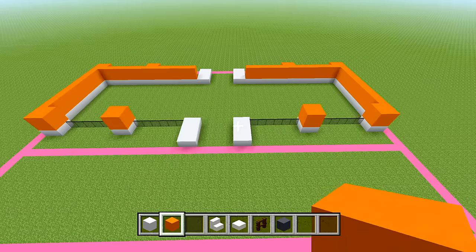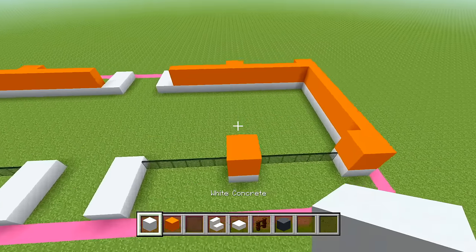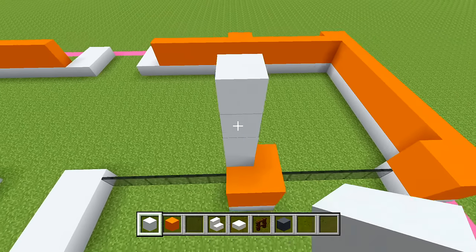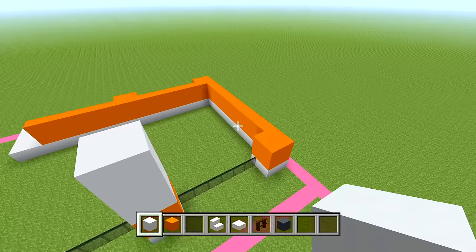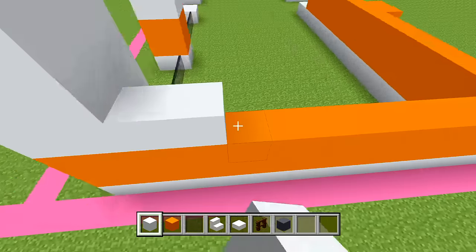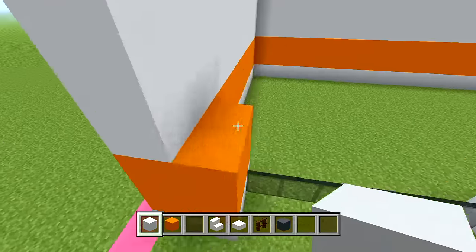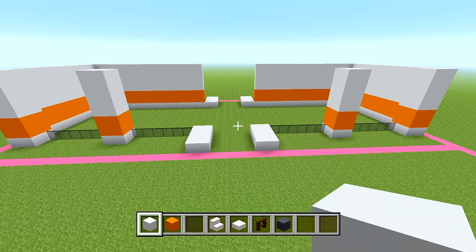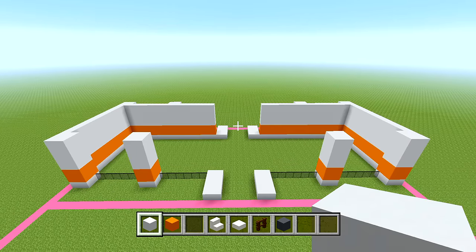On top of all the spaces where you have orange concrete, switch to white concrete and add an extra 4 layers on top of it — 1, 2, 3, 4. Completely fill all of this in, doing that all the way around wherever you placed the orange concrete.